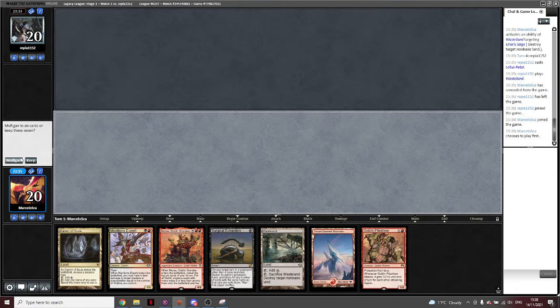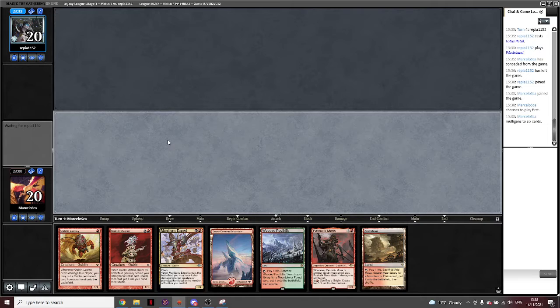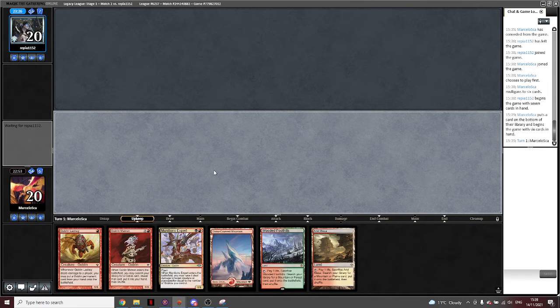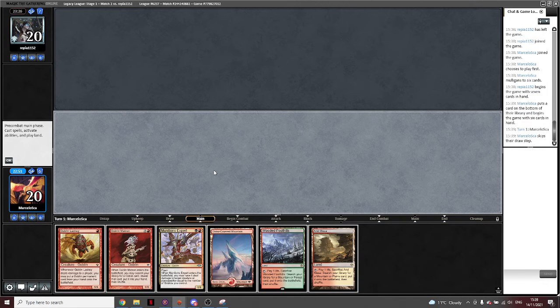That's another mulligan. I don't think I have a hand yet. Surgical is right but it's not great — it's too slow. Very little pressure, cannot kill any creatures. Okay, this is better. I'll just bottom Mons this time. But I don't hate Mons, so I think I'm going to start fetching already.